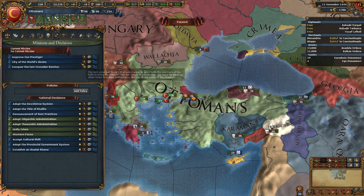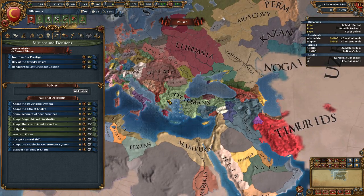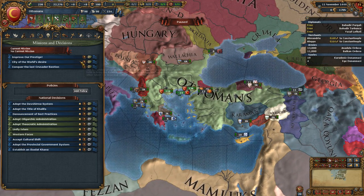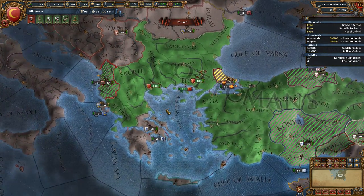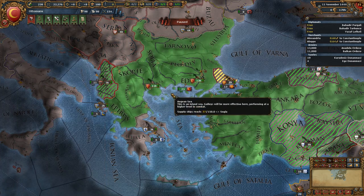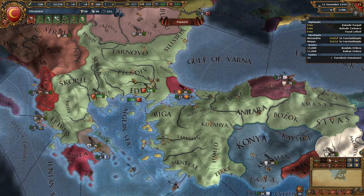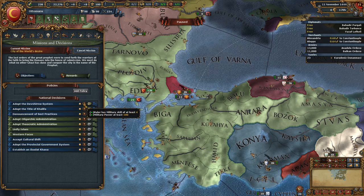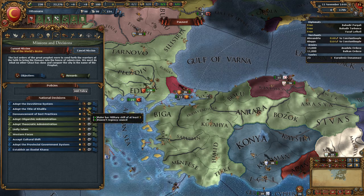I don't know exactly how much we'll be able to get done before then, but let's play standard-ish until it's time to go kill them. They're pretty far away — I would have preferred Europe, but we'll go with it. City of World's Desire is definitely probably the best first mission for us. We have no truce with Byzantium at the start of the game as far as I know. Constantinople is where we want to be. We have decisions we can take — adopt the dev shrine system — but I usually wait until after tech 4.